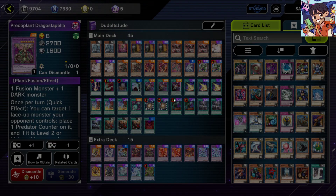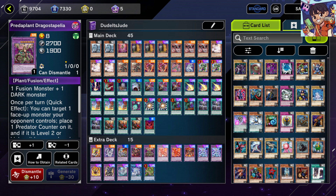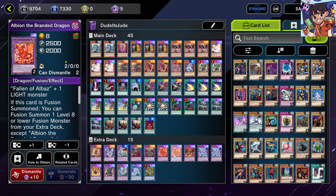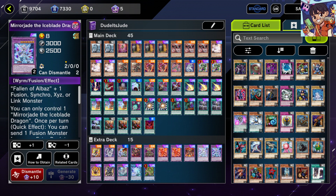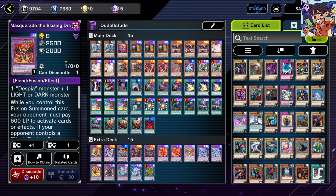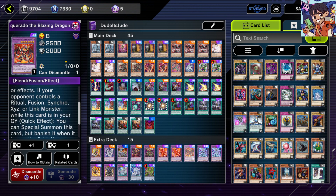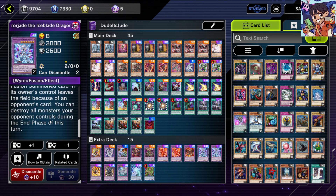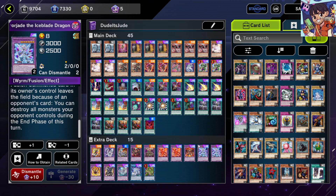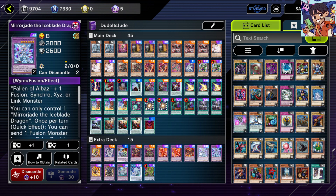Two Albion to summon Rampage, Cyber Twin, Rubelion, or go straight for Mirrorjade. Masquerade for the 600 burn and comeback effect. Mirrorjade is great for its quick effect banish, and if destroyed it Raigeki's opponent's monsters by end phase. People debate whether running two copies is necessary, but I think two is great insurance.